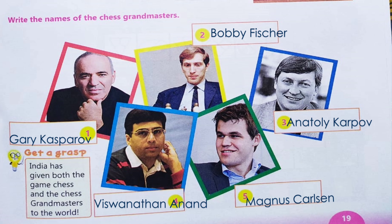Now you have to identify these chess players and write their names. First is Gary Kasparov. Second is Bobby Fischer. Third is Anatoly Karpov. Fourth is Vishwanathan Anand. Fifth is Magnus Carlsen.